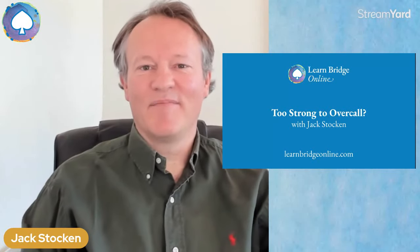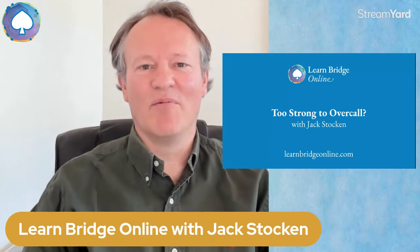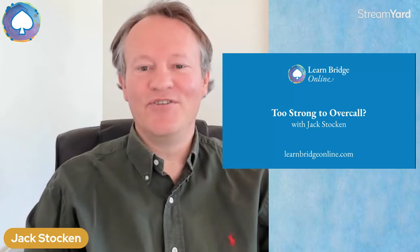Welcome to my third video on the double bid. In the first two lessons, we looked at the takeout double — the most useful and most common form of double — and the penalty double, typically of 1NT when you've got 16 or more points. But there are other situations in bridge where double is very useful, and in fact the best bid you can make. Today we're going to look at how you can use double when you're too strong to overcall.